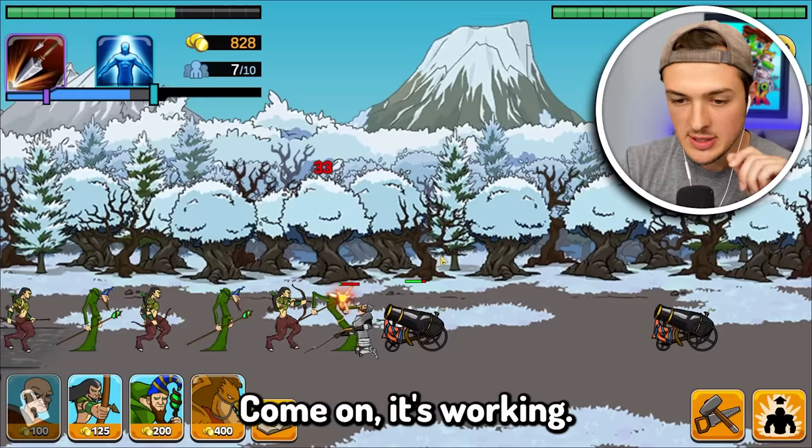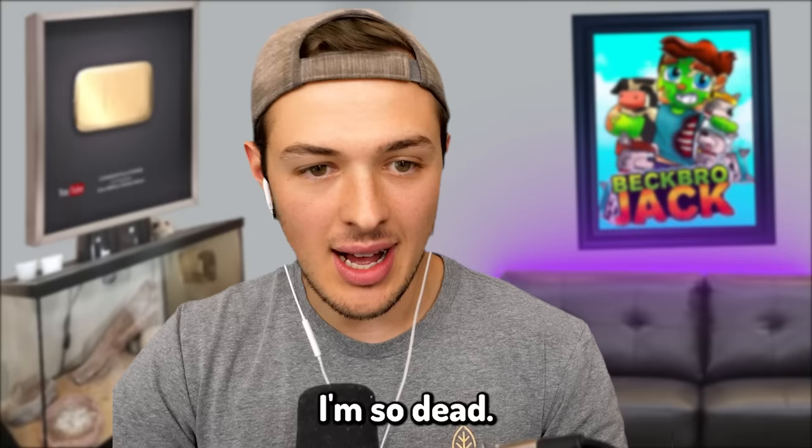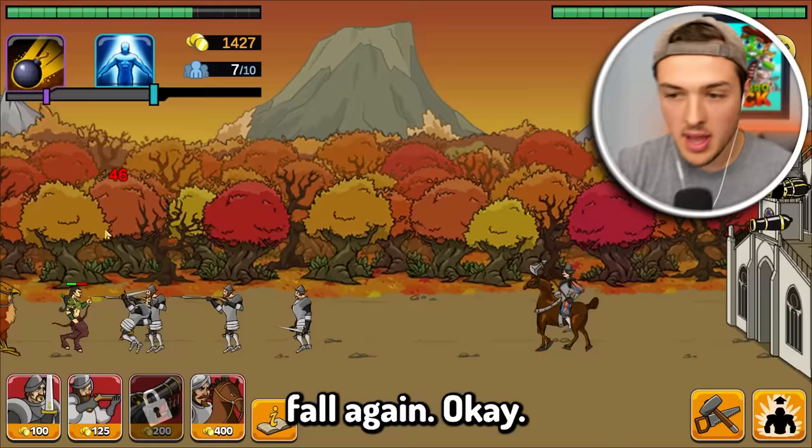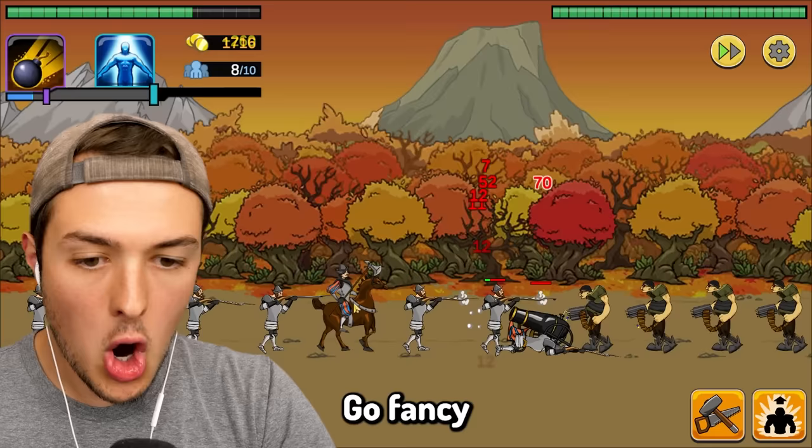Electrocute them! It's working. We have a slight issue — they have three cannons. I'm so dead. We're going to evolve again. I think we're at the same level once again. We can finally get gun men. We need to increase the range of our support guys — we did that. Now they should be able to fire from farther back. Go fancy horseman with your army of gun rifle men.